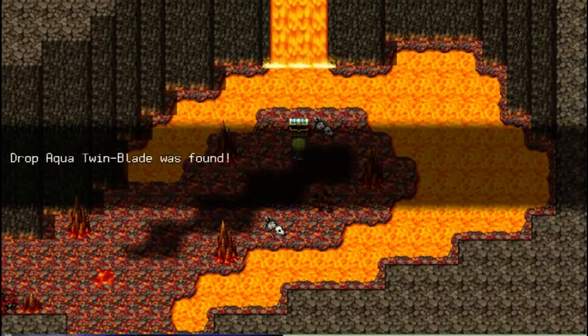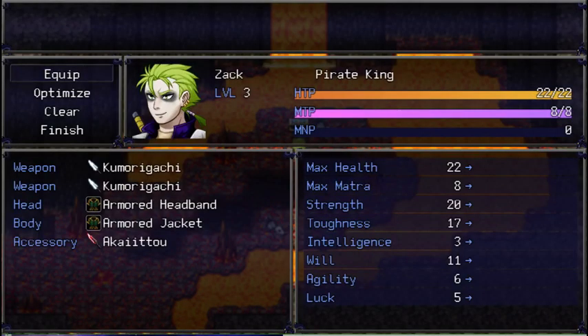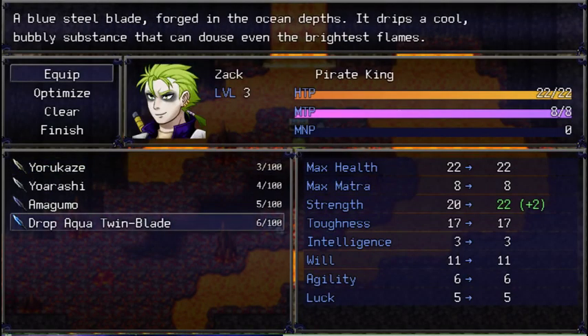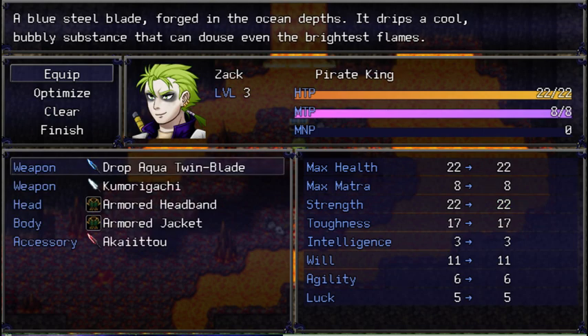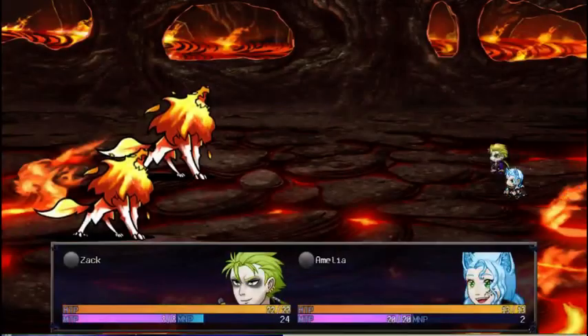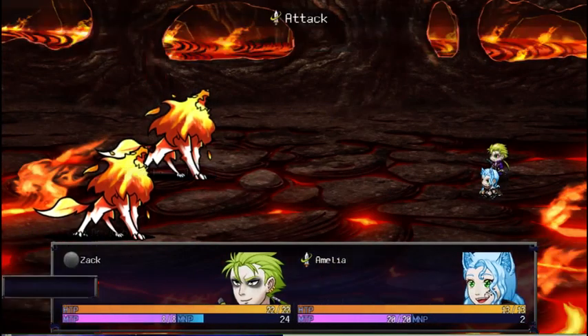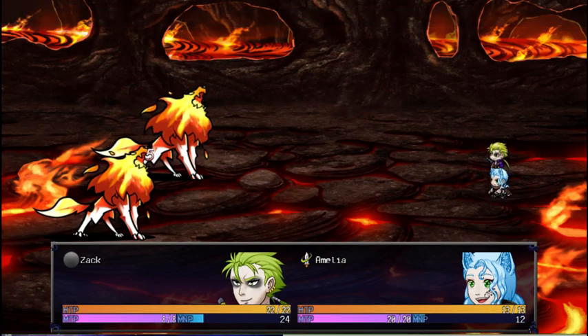The black spots don't damage you. Drop Aqua Twin Blade — what is that? That's a blade, so let's see if Zach can equip it. 'A blue steel blade forged in the ocean depths. It drips a cool bubbly substance that can endow even the brightest flames.' Exactly what I expect to find in a volcano area. Speaking of which — yep, we have hellhounds. Flame Doggo! They're not too bad.